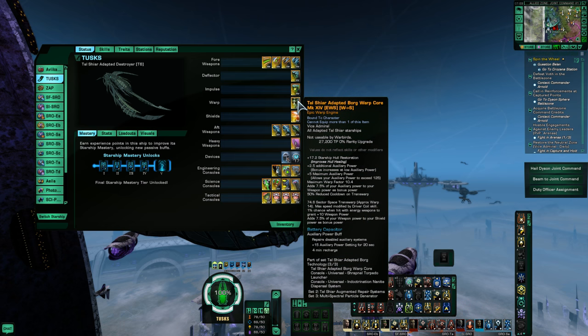Each ship comes with a Tal Shiar Adapted Borg warp core at Mark 12, Very Rare. You get a passive buff to hull regeneration and the power boosts favor the Auxiliary power subsystem. What is disappointing is that this core still gets EWS at Ultra Rare and not AMP. EWS is a 1% proc chance when hit with energy weapons to give you a plus 10 power boost to your weapon subsystem. AMP is a much better modifier and it's a shame they didn't change this core for the Tier 6 versions.